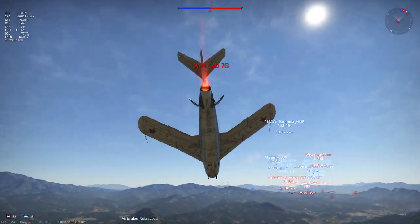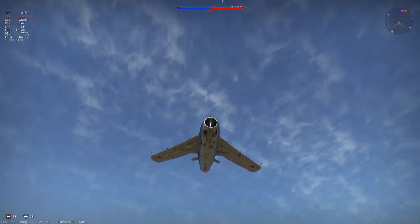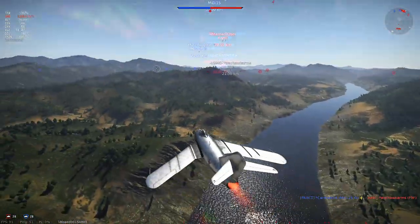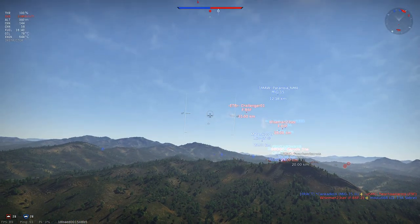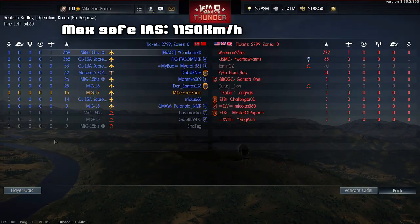Basically, if you land in between 250-400 km/h IAS, you should be fine. Now here is an interesting stat — write it down, because it will come in handy later. In a dive, even a slight one, the MiG-17 will lose its wings if you go over 1,150 km/h IAS.